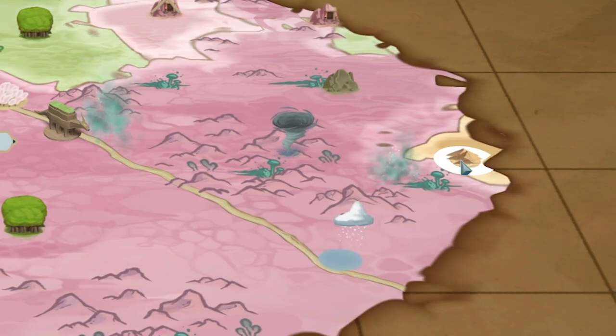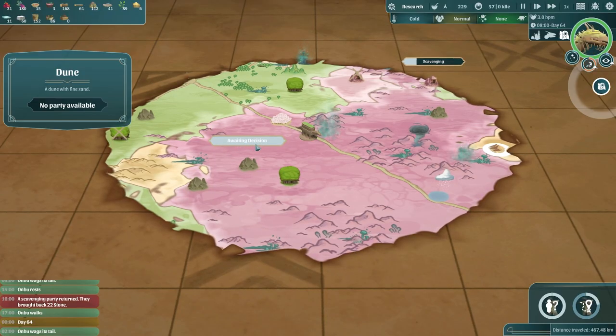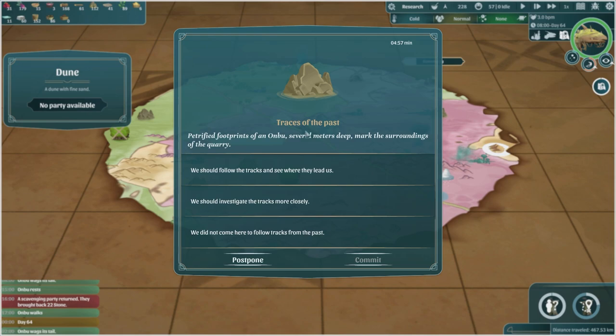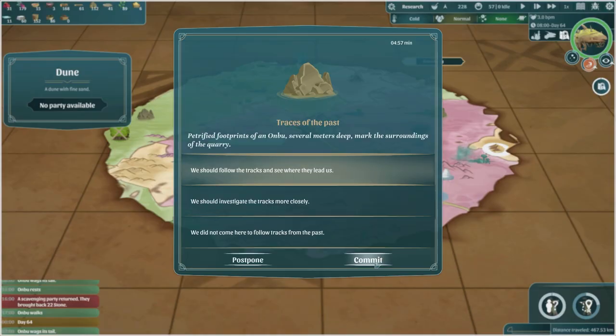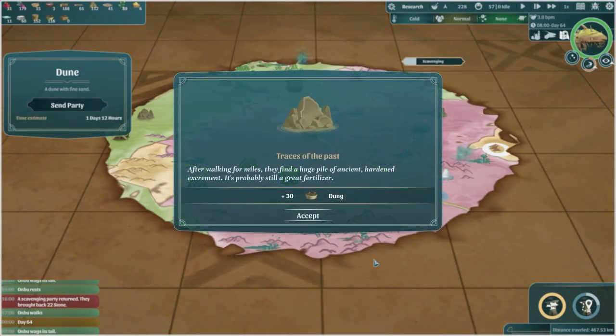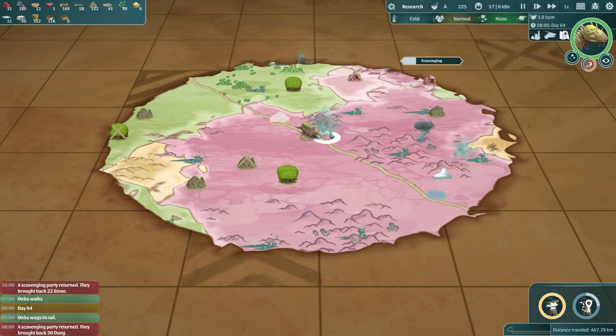There's a dune there, so once we've got our party back - which looks like it's about to happen, they've finished scavenging - they found traces of the past. Last time I followed the tracks, I think we found a load of old poo, which sounds terrible but was actually useful. We've got 30 dung, which we can use as fertilizer.